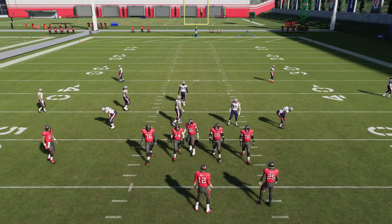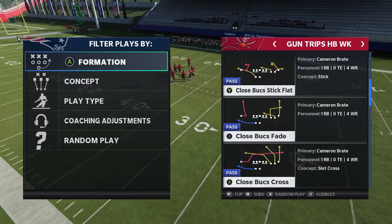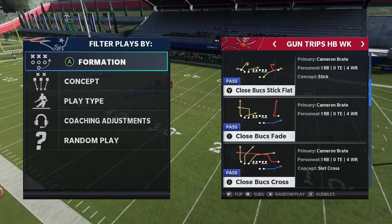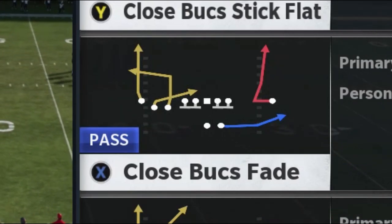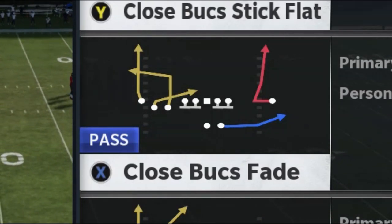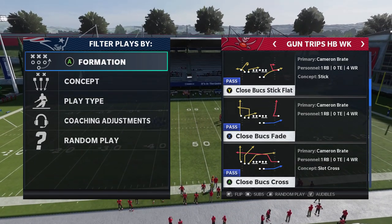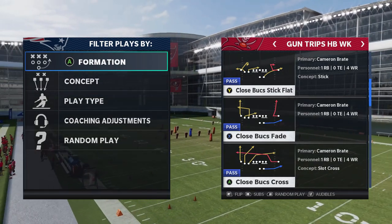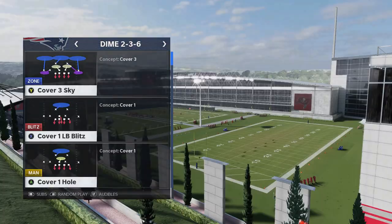Let's go ahead and see the next play, which is the one I really wanted to make this video about. To keep this consistent, we're going to run it with Mike Evans one more time, then pick one of the worst receivers on this team and run it. The play is the Close Bucs Fade. This red route — I can't say I've ever seen this route before. It looks like it's new. I couldn't find it in any other play in the game, and I went through pretty much every play when making these books.